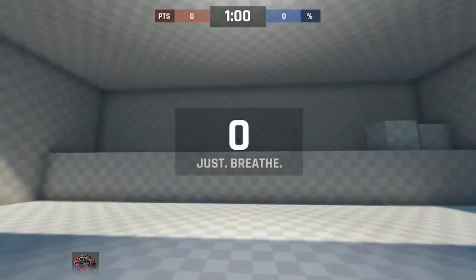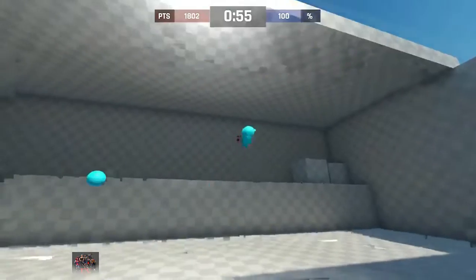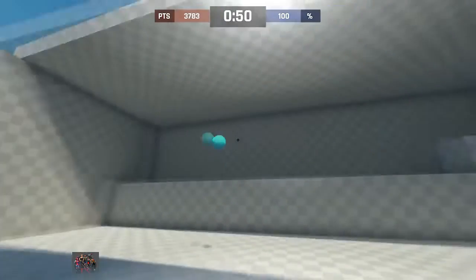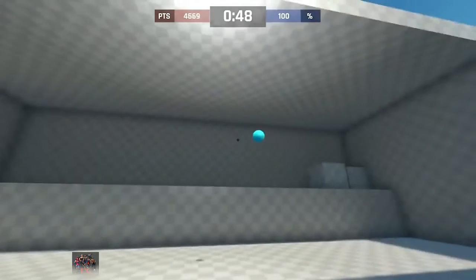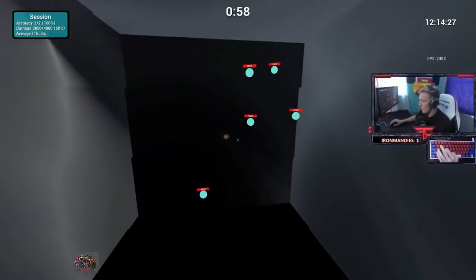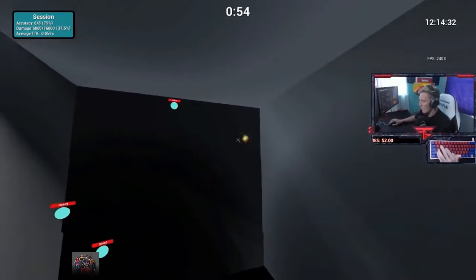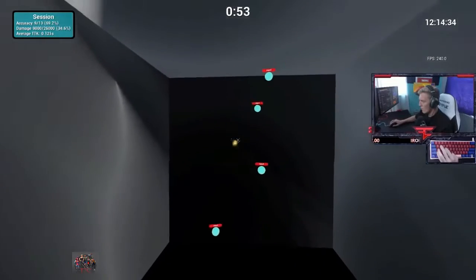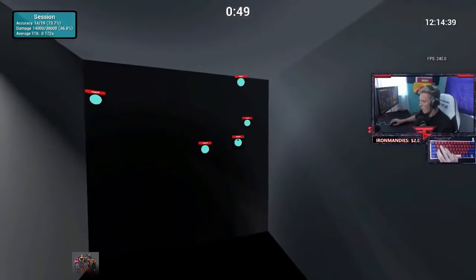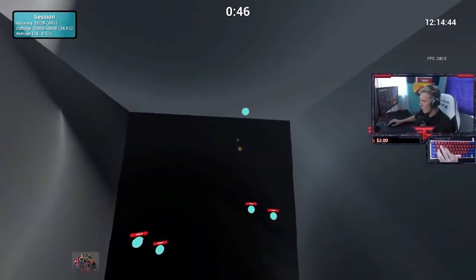On the plus side, Aim Lab is free to play, so no real worries if you try it out and don't like it. It has a sufficient variety of training tasks that can help with all styles of aiming, and it's pretty customizable with settings that can be changed to match the shooting of Fortnite. If you're not happy with Aim Lab, you can always give Kovaak's Aim Trainer a try. Kovaak's is similar in terms of settings and customization, but does cost money to purchase. Still, if you're willing to drop some cash for a more complete aim trainer, check it out.